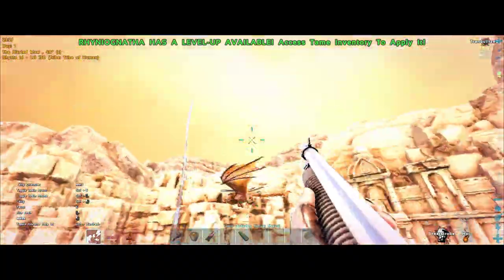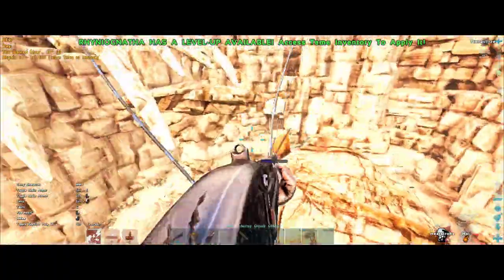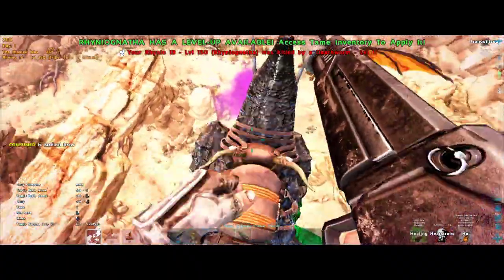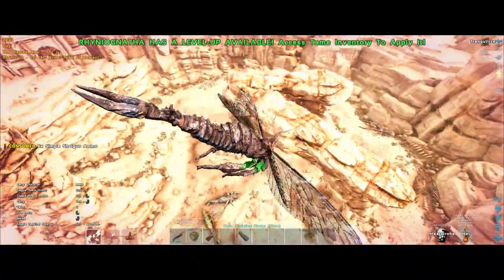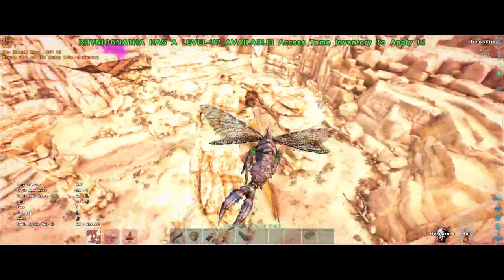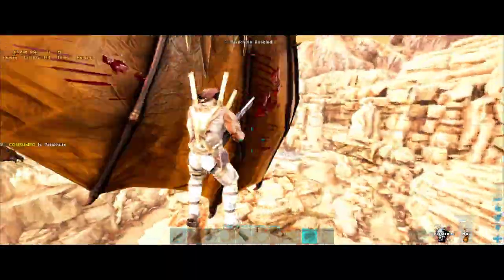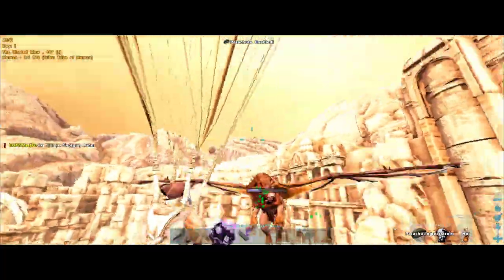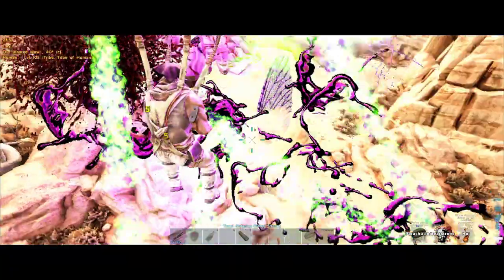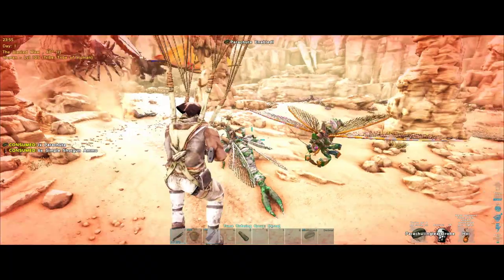The Manticore's HP is at 42,000 but I have no rhinos left other than the one I'm riding. Flying around and shooting it with a shotgun is not easy, especially solo, because torpor attacks are pretty accurate. Dodging those and shooting at the same time is challenging. Now my rhino got knocked out, so in total I lost 19 rhinos. The beta Manticore was a lot stronger and 18 low level rhinos couldn't do it.